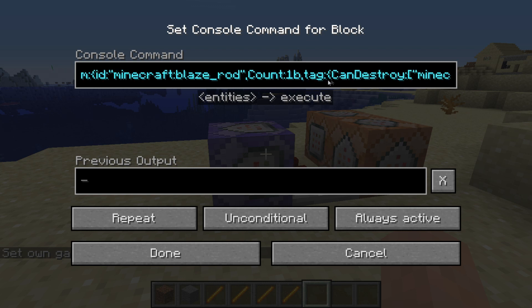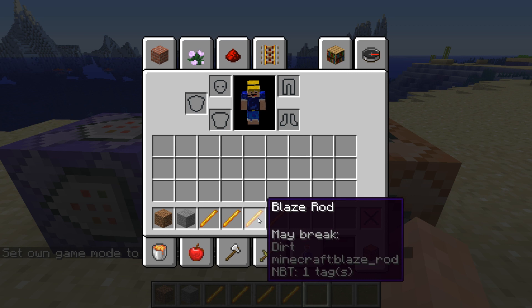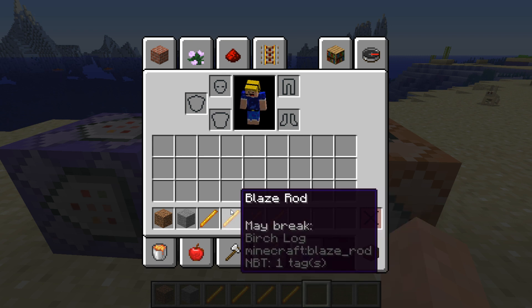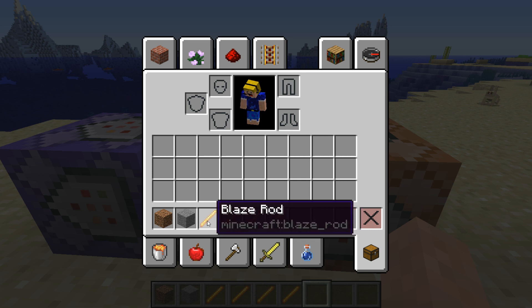And it has to have the tag 'can destroy minecraft:dirt'. That's about it. So this one, as you can see, may break dirt - that's just NBT at the bottom, it says NBT one tags which is just 'can destroy dirt'. This one also has that, but also has a birch log, but it doesn't matter because it has the dirt one. This one only has the birch log, so it doesn't have the dirt. And this one has nothing at all.